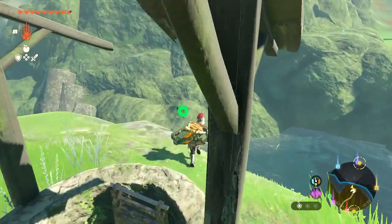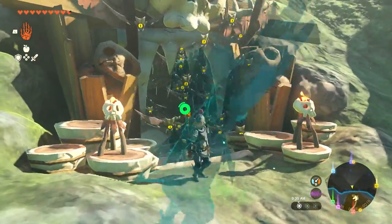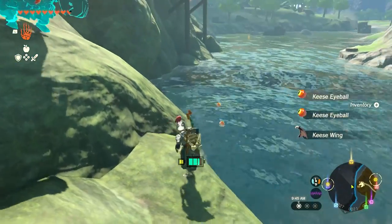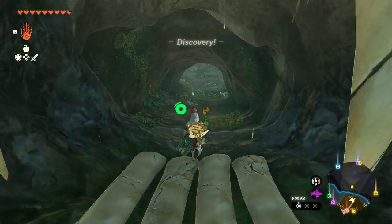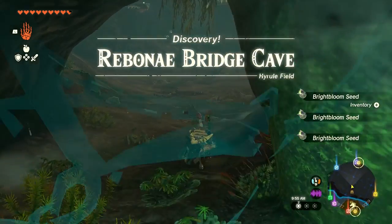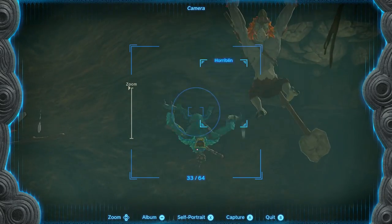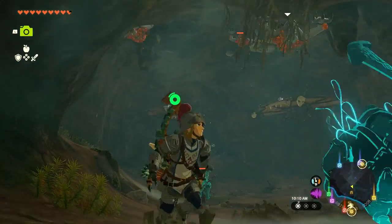Now incredibly curious about what's going on here — this place looks so scary. Discovery: found the Ribbonbridge Cave, which should contain at least a bubblegem. There are some of the blue Horriblin enemies who haven't noticed me yet. Taking a picture of them for the compendium. Oh — they've noticed me now! Being desperate to photograph everything might get me into trouble.